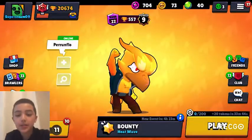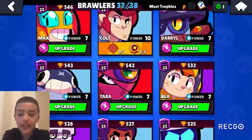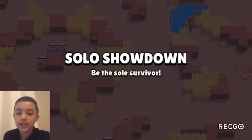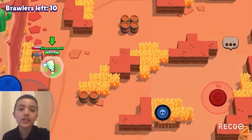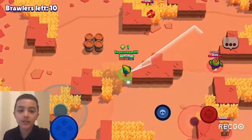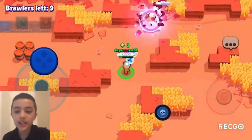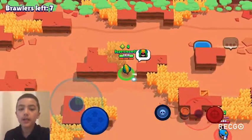Now we're going to go over which gadget is better in every game mode and overall. In Solo Showdown, gadget one is S-tier because the 60% damage reduction basically guarantees a victory against an opponent — probably one of the best gadgets in Solo Showdown. Gadget two, on the other hand, is B-tier.